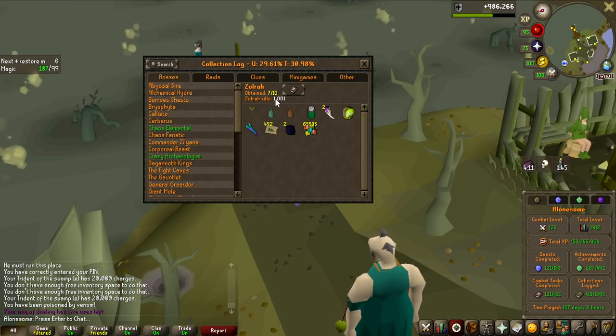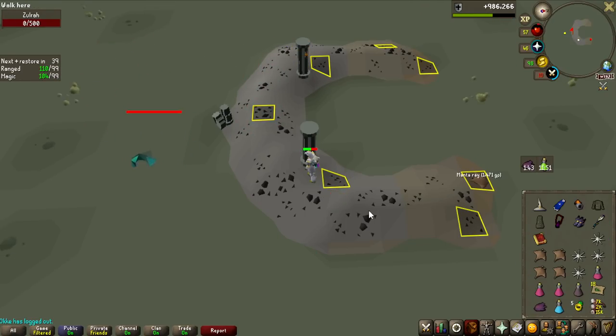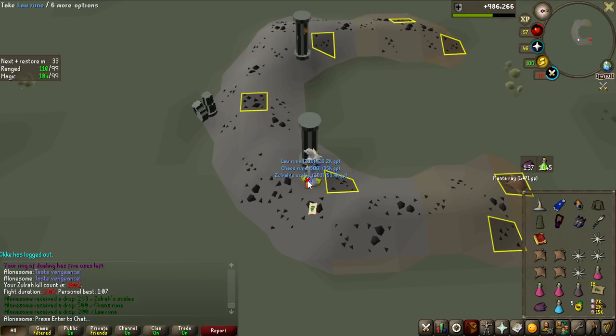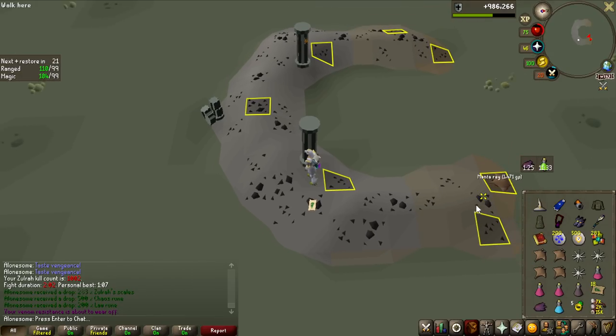We're going to be ending at 1257 kill count if I do not win the challenge. It is a lot of switches, kind of annoying and tedious. The first kill — nothing too great, and the kill time is two minutes. Kind of interesting, because on my group Iron Man with a Bow of Faerdhinen only camping that, those kills were around two minutes as well, and I'm really tryharding now. So I'm going to do a couple more kills with this setup and then consider buying a Bow of Faerdhinen.